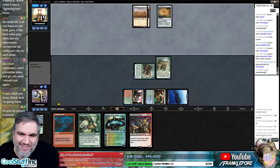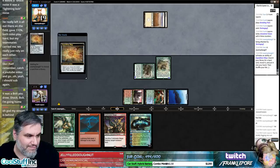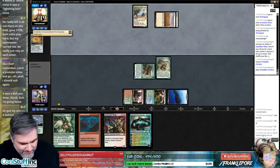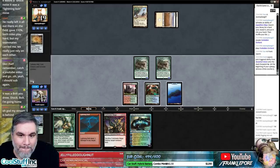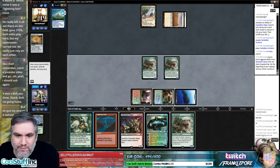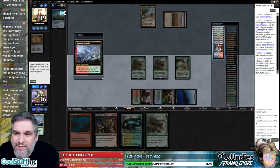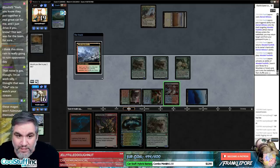Oh god my stream is behind — that's too bad, that's really a shame. Wow, that's a lot of Tarmogoyfs. We're actually going to E-Wit here just to get a land, and then we're going to attack. But we're going to crack this first. Blue blue blue, we have two green — we'll just get Steam Vents because it lets us cast Cryptic Command and Fulminator Mage.